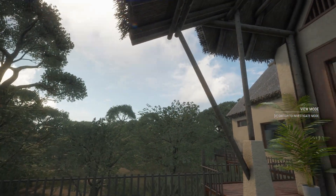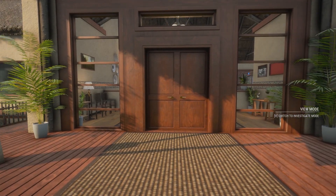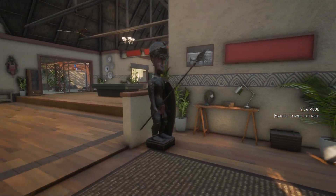It is finally here — the Saseka Safari Lodge is now in the game and we're going to be taking our very first look at this. Apologies for my voice; I just finished a 24-hour stream on Twitch, that is why it sounds a little bit rougher than normal. Let's just go in here and have the very first look.